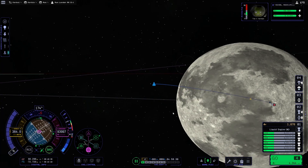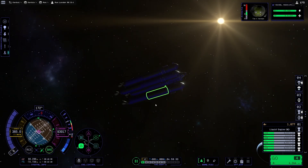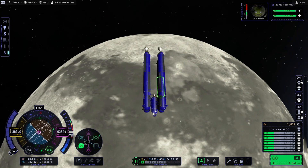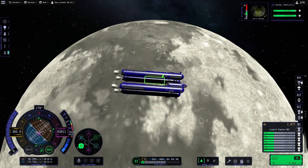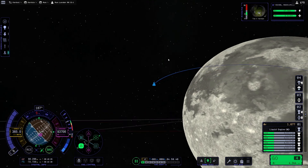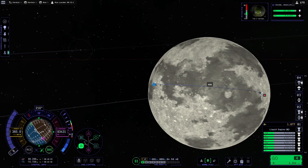Nice — now we're basically going over it, which means we just hold retrograde. And then we're probably gonna see that on the view here as well once we're there. We're just gonna stop over it and go straight down — we have more than enough fuel, we can be wasteful as hell.